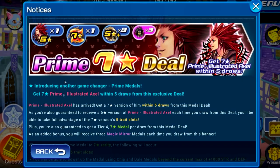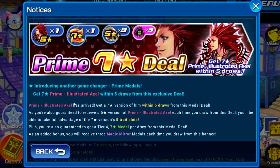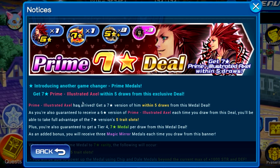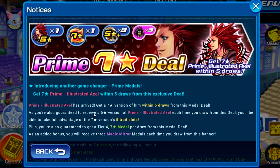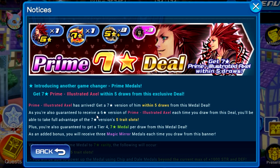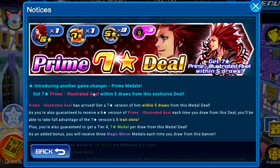Let's quickly take a look at what the actual banner is and then we'll go into the metal. This banner is called the Prime 7 Star Deal, introducing a new type of metal called Prime Metals. You can get a 7 Star Prime Axle Metal within 5 draws — it's a 5 Mercy Pull. You're also guaranteed to receive a 6 Star version of the metal each time you draw, and you'll get full advantage of the 7 Star version's 5 trait slots, a Tier 4 7 Star Metal, and 3 Magic Mirrors.